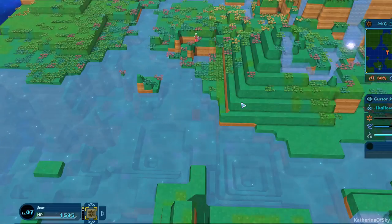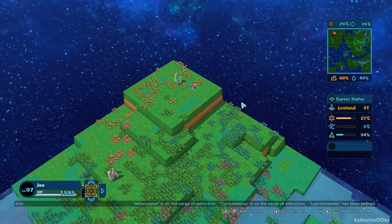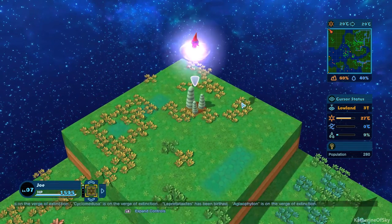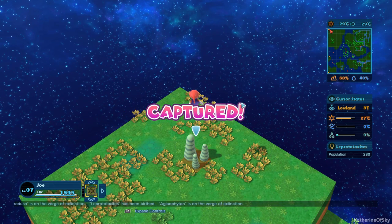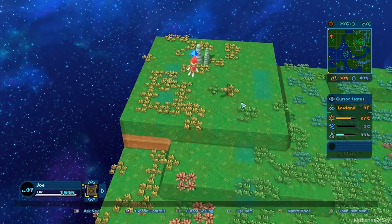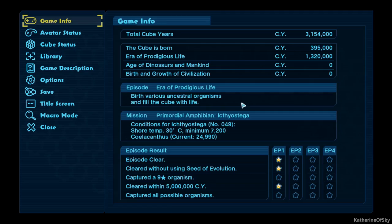Oh we got something nice! Let's go — did we get what we wanted? Oh hello, this is a new one of these bacterial colonies I think. Leprototaxites — okay, very cool. A Prototaxites that adapted to life in hot arid lands. It can decompose a variety of organisms. Oh that sounds very cool indeed! All right, nice — thank you very much.